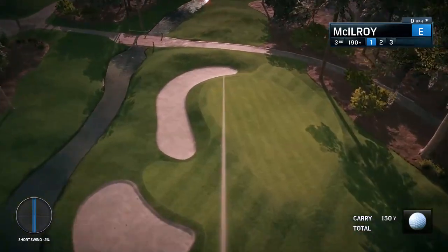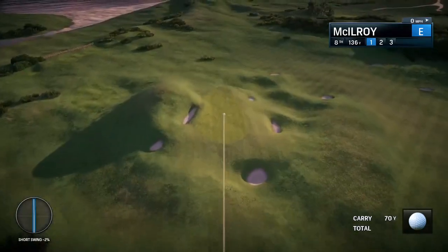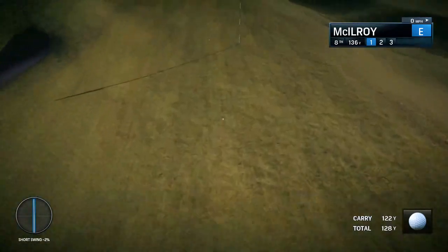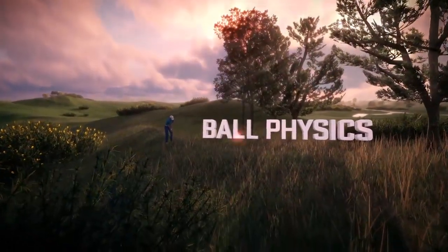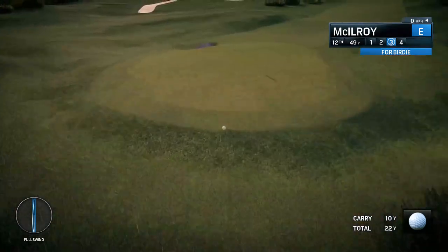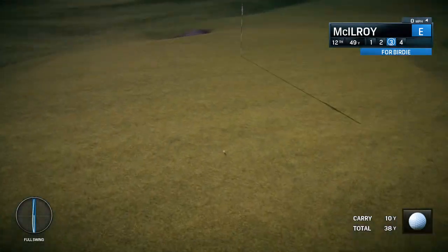Florida courses such as TPC Sawgrass will play soft, with the ball not traveling far after landing. By comparison, links courses such as Royal Troon will have much firmer fairways and greens, causing the ball to bounce and roll much further. We've rewritten the ball physics engine to make interaction with vegetation more realistic — your ball now has the chance to continue on its trajectory, or get caught up and bounce around in the trees unpredictably.